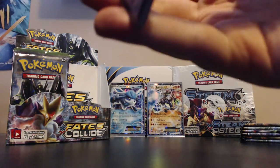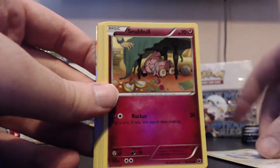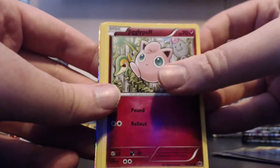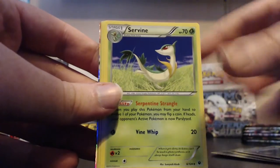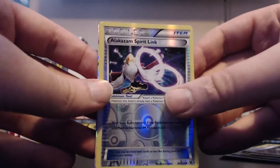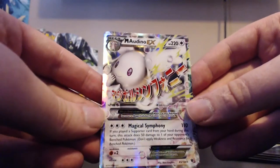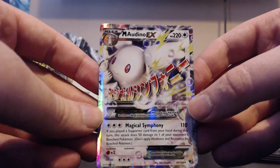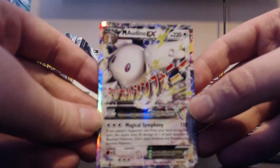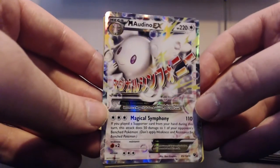Not that many packs in the first half left, so let's keep pressing on. Pack twelve: Minccino, Snubbull, Dedenne, Riolu, Jigglypuff, Energy Reset, Servine, Ultra Ball. Our reverse is an Alakazam Spirit Link, and our rare - it's an ultra rare! It's a Mega Audino EX! That is nice. I actually really like Mega Audino EX. It's a very bulky Pokémon and this card looks kind of sweet.